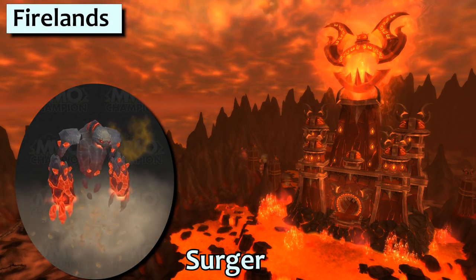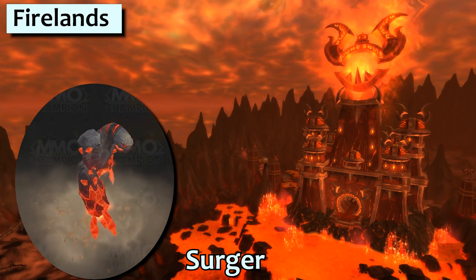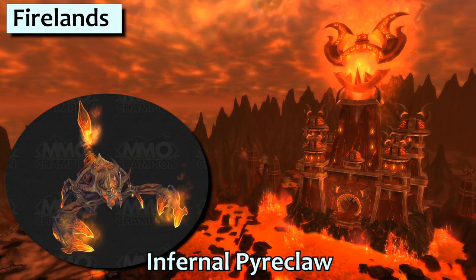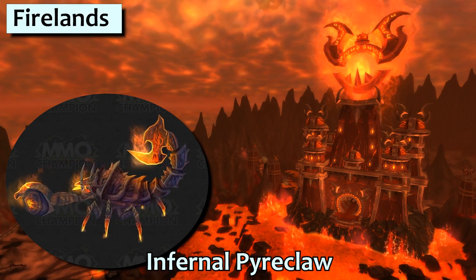You can find the Surger on Baleroc. According to his flavour text, he's big on surging. A tiny part of me wanted this to be a mech pet with a sewing machine model, but I'll get over it. Infernal Pyreclaw drops off Majordomo Staghelm — fire scorpion! Oddly enough, it doesn't have a single elemental move, but it's got plenty of burning with Scorched Earth and Flame Breath.